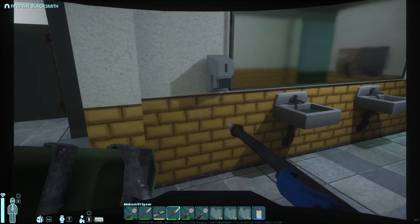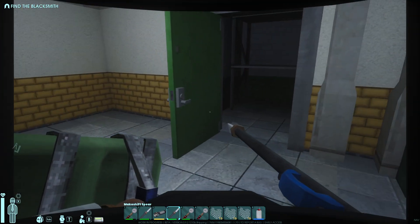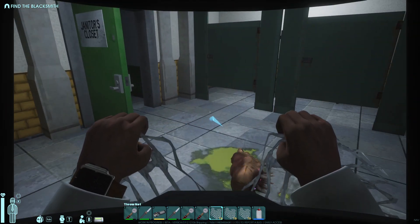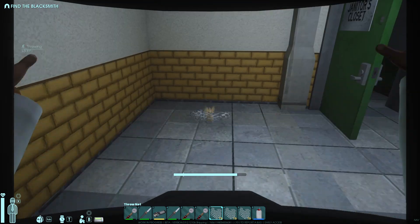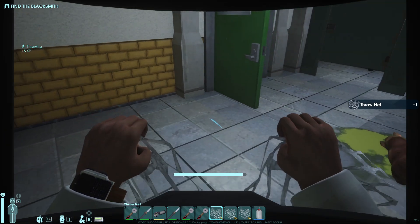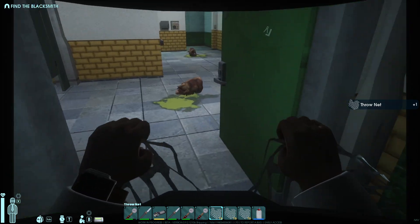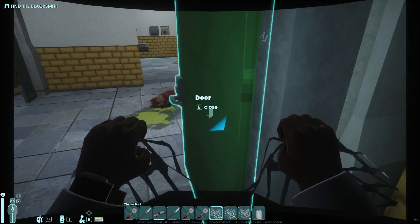Hello everyone. I just found out a way to level up the throwing skill really quickly, so I thought I'd share that. First things first, with nets you can level up the throwing skill without hitting an enemy. What I do is have a ton of nets, and I aim for a really small room — personally I'm going for the closet in the bathroom near the cafeteria.